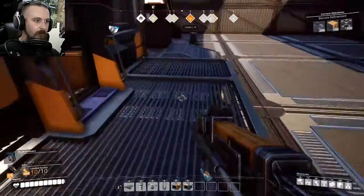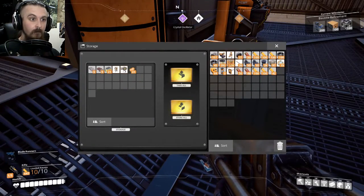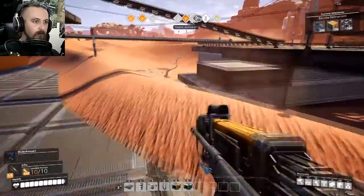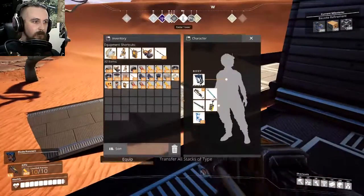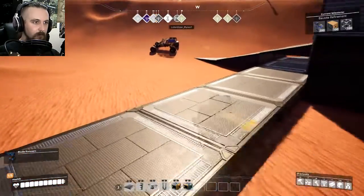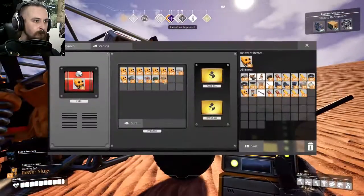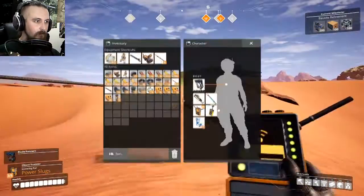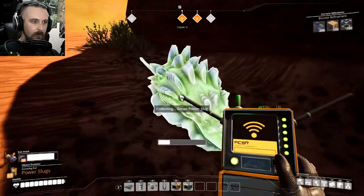Did I dump anything back into the hub? Yes, but I don't need any of it. Oh, I've got my gas mask on me — fantastic, hadn't even spotted that. Another thing I'm going to do is just grab some more fuel. And what am I going to swap my object scanner for? I can get rid of the chainsaw, I think. Scanning for power slugs. I want to get a few more stacks of fuel. Gas mask on.